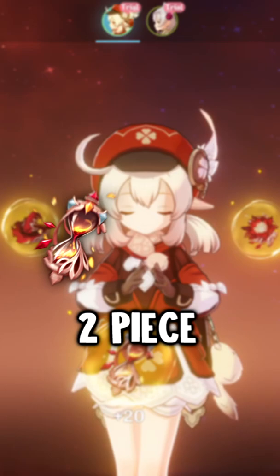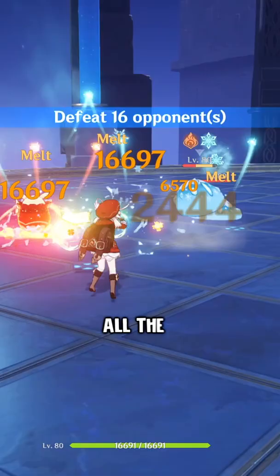Her best artifact set is four-piece Crimson Witch, but you can also use two-piece Crimson and two-piece Gladiator or Shimenawa. You want to run an attack percent sands, pyro damage goblet, and a crit rate or crit damage circlet.